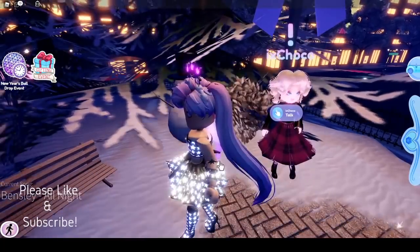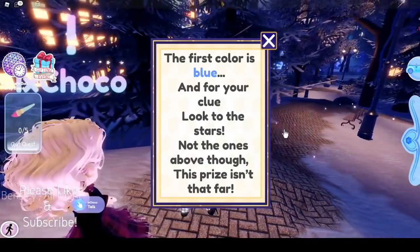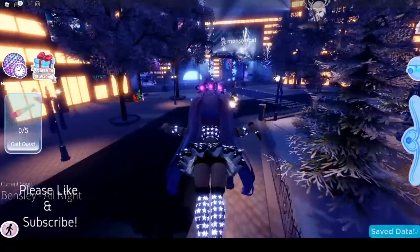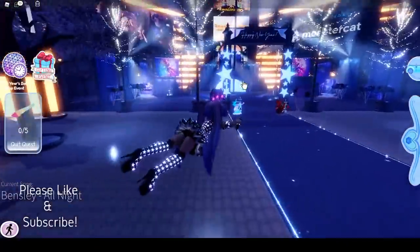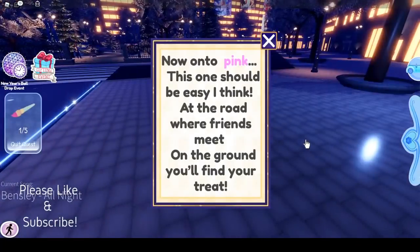The first color is blue, and the clue says: 'Look to the stars, not the one above though — this part isn't that far.' That's our hint, so we're going to look for some stars. We just found some paint. Now on to pink.